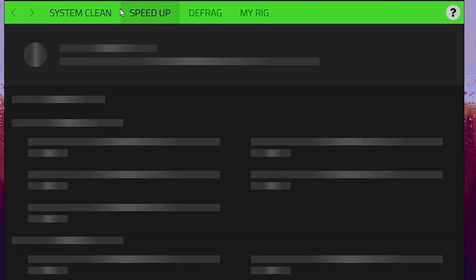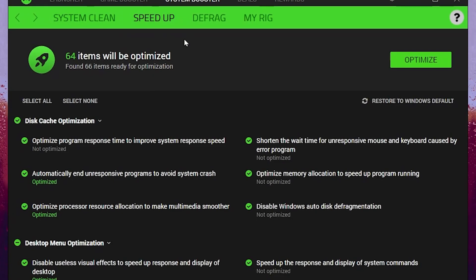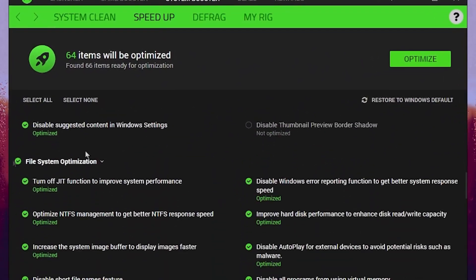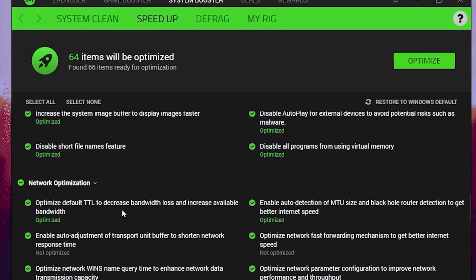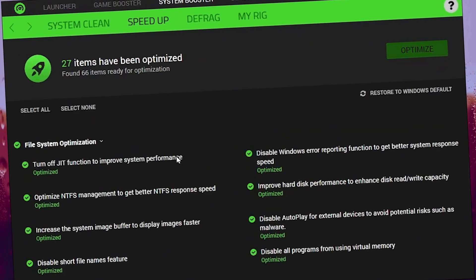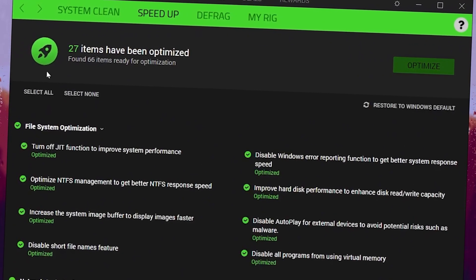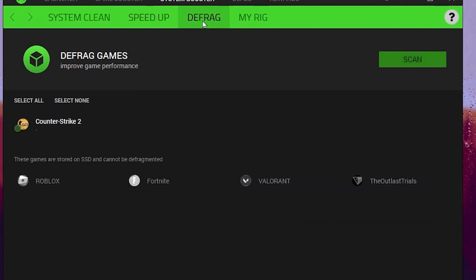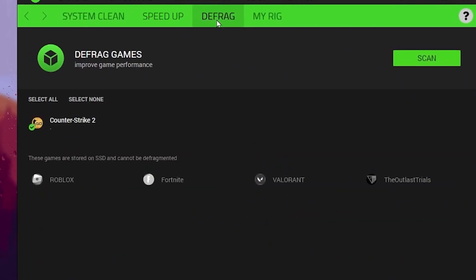After that, go for the next tab, which is Speed Up. There you will find multiple other optimizations like disk cache optimization, desktop menu optimization, file system optimization, and network optimization. Simply click the optimize button and this will optimize all these things on your PC in just one click. After optimization, you can check that 27 items have been optimized. Now go for the next tab, which is the Defrag, for optimization of your games. Click on the scan button and we are done.